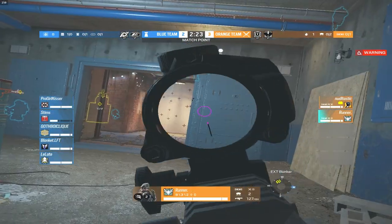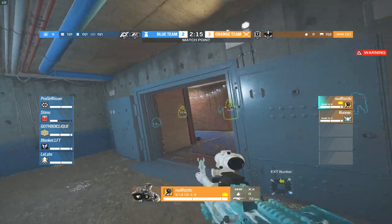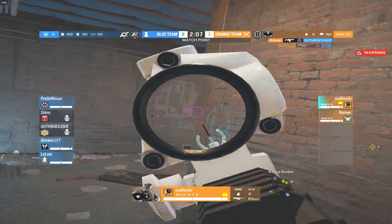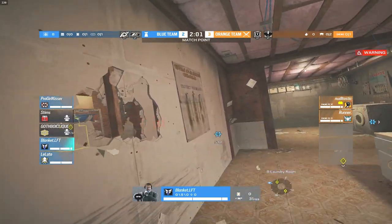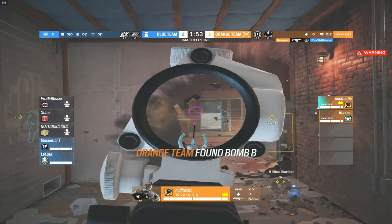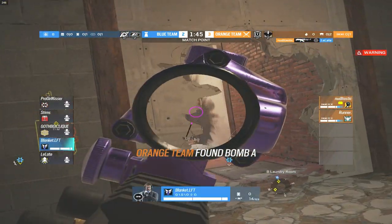They're trying to get rid of the shield in bunker to push in. Nice shots from Runner and Noodle both picking up a frag. Noodle aggressively takes bunker. Pro Girl Kisser is playing on the staircase — could be a problem. But it's not — easy kill for Runner. Noodle has full control of bunker. He spots someone — good shot by Noodle. It's now a 2v1. It's all up to Blanket to clutch this out or we're going to map three.